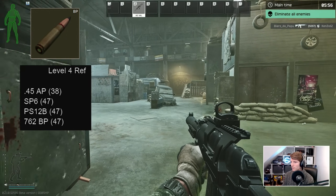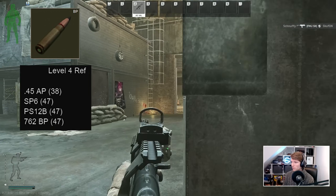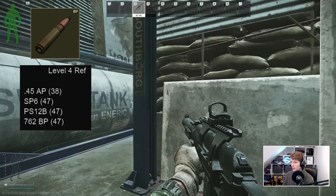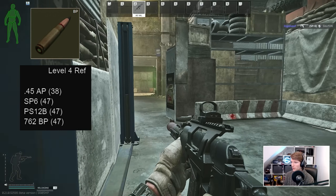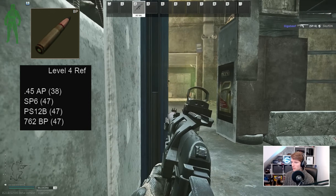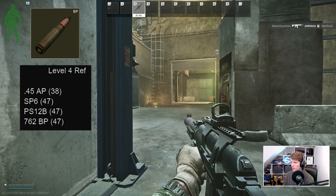7.62 BP is a very strong bullet, especially now that class 6 is much harder to come by. Previously it wasn't worth using given the availability of 7.62 NATO M62 and Sig Hybrid for the Spear, but as these are hard to get now, it makes much more sense to take a second look at the endgame guns for this calibre — namely the Mutant and the RD704.